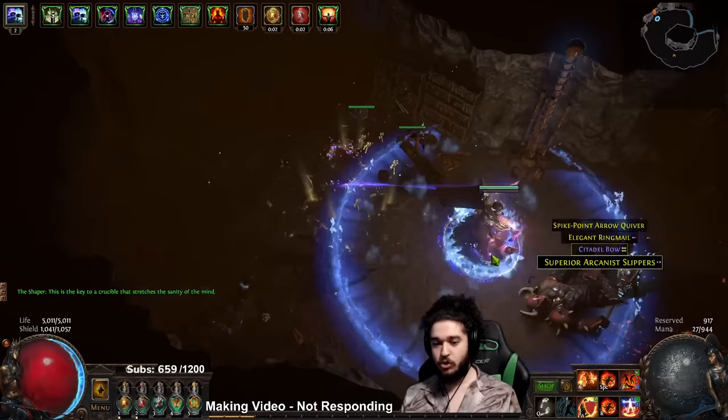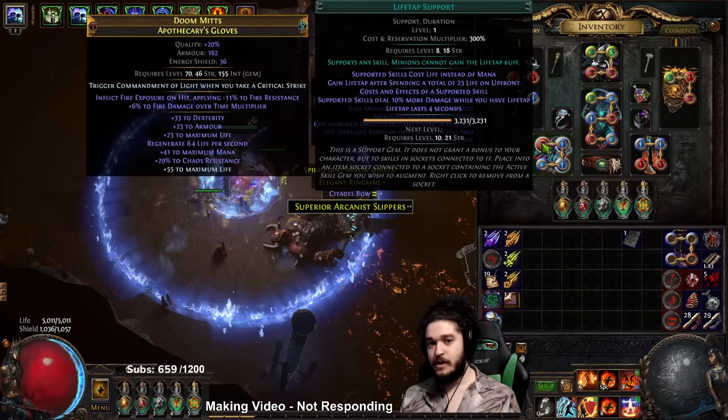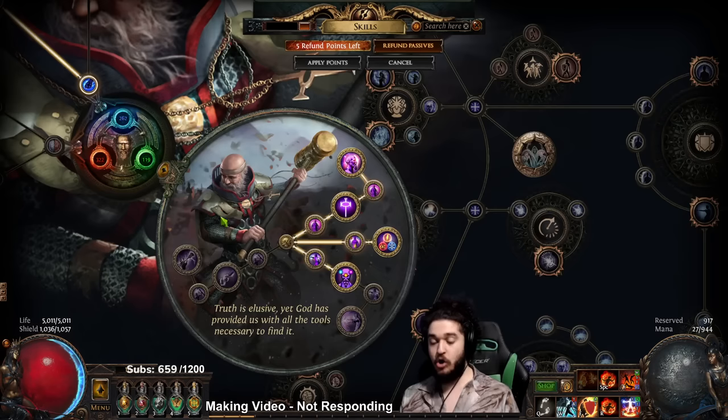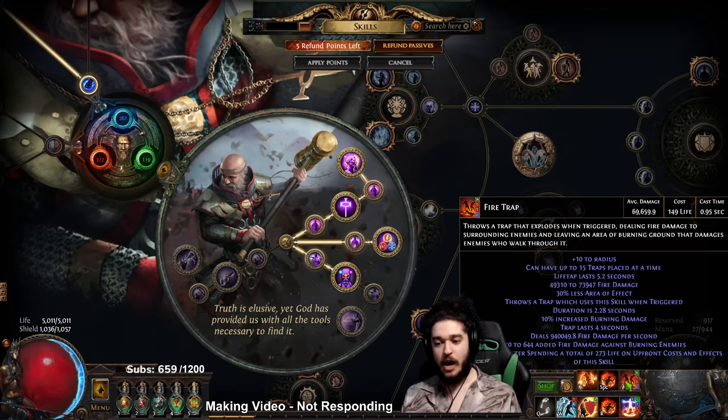When you use your Frost Blink on a unique target it will gain cooldown recovery, and on top of cooldown recovery it will create chilled ground which makes it easier to dodge mechanics. Furthermore, with our setup we're using a curse on hit setup, so when we use Frost Blink it will also apply Elemental Weakness. Because we landed on a target area, it also drops Pious Path consecrated ground. Think of Frost Blink as your single target tool when mapping.